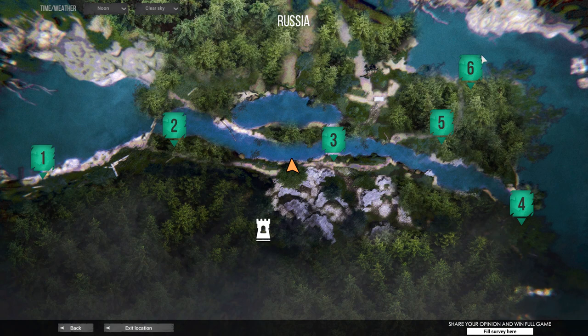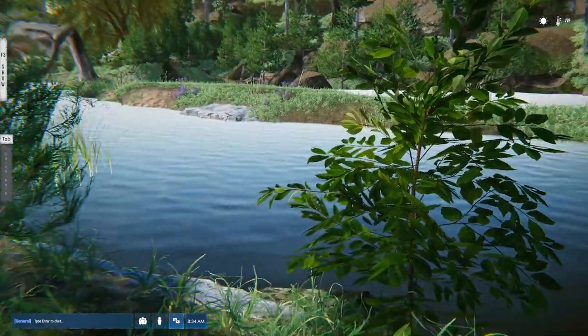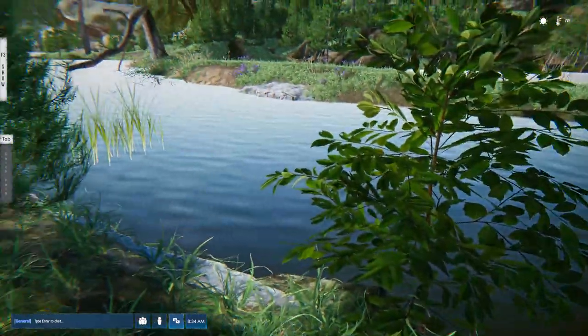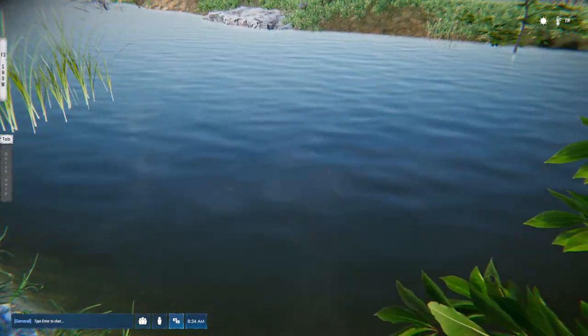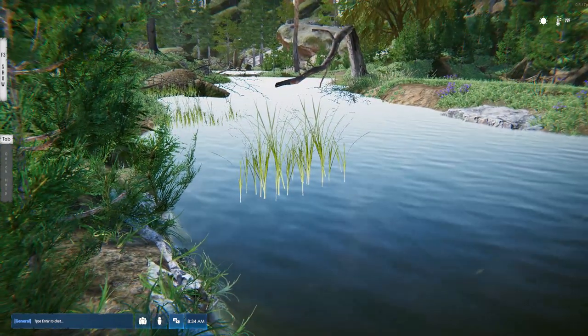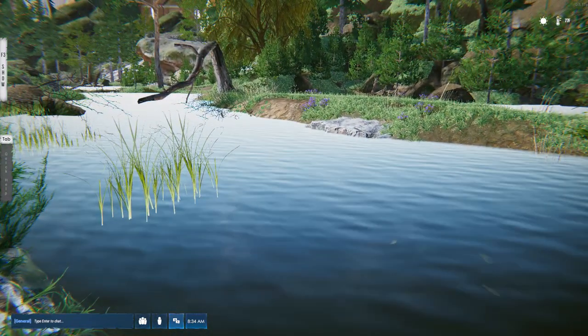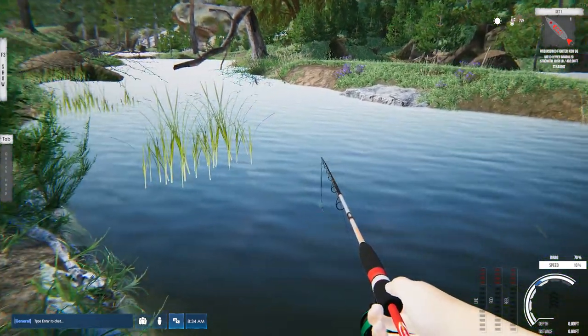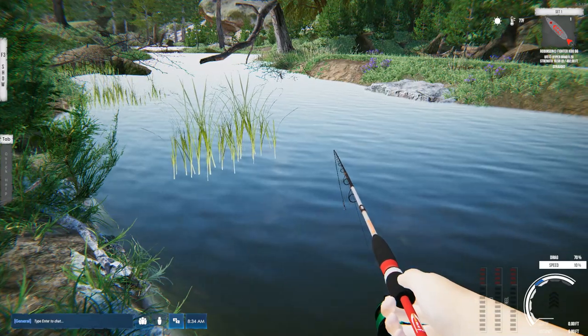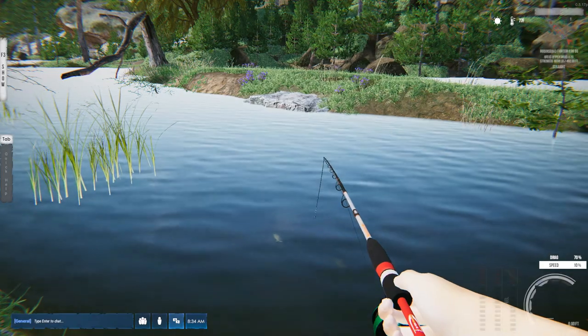When I first came to this map, I didn't do too well here, but I don't know if they made some changes because now I'm doing really well and got some interesting species of fish. You can see quite a few of them down there — that wasn't like that before. Let me go ahead and pull out this rod. I'm going to be using that flat spoon. I also upgraded this — it's been upgraded quite a bit.